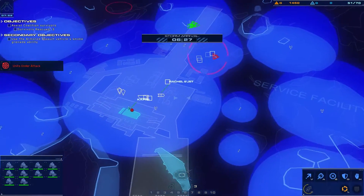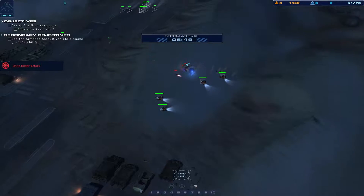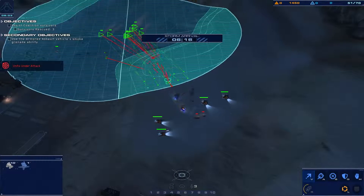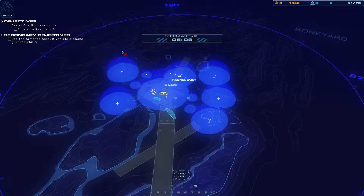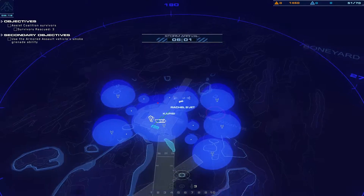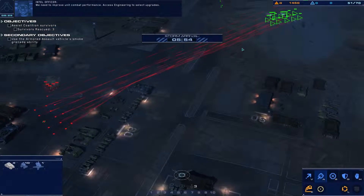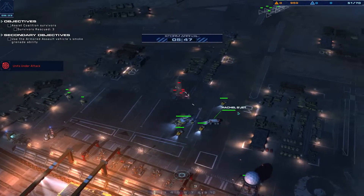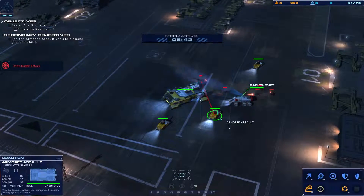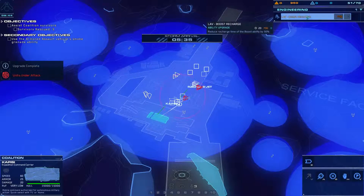A turret post just went down, armored vehicle is taking fire. This is Rachel — move out. Keep eyes out for lockdown, we've got this. We're going to come in for the flank. Use armor assault vehicle smoke grenade ability. We need to improve unit combat performance — access engineering to select upgrades. New upgrade options to improve our light attack vehicles are currently available. Recommend improving unit survivability by investing in engineering upgrades. I already have — I'll go for boost recharge then.